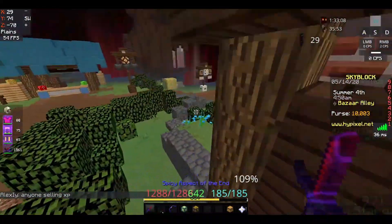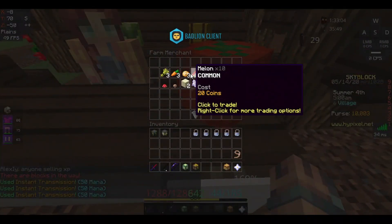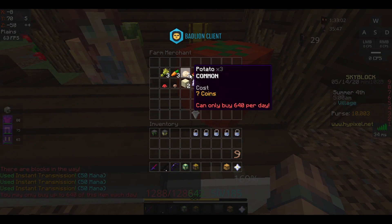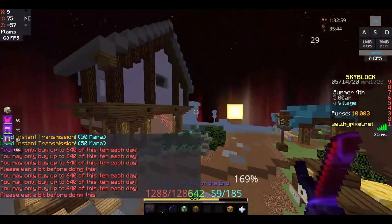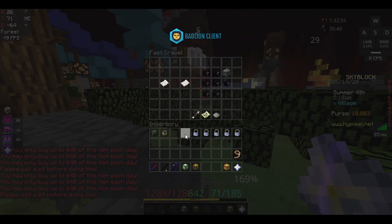When I saw this, the first thing I thought to do — as I usually do — is make hot potato books. So I tried to buy all the potatoes, but you can't buy anymore. I withdrew 10k and went to my island.